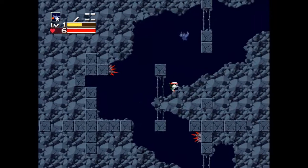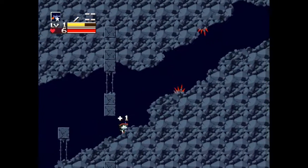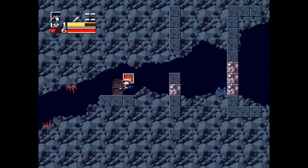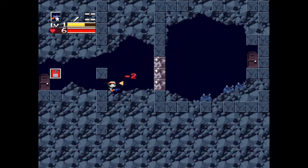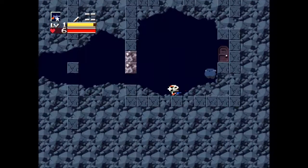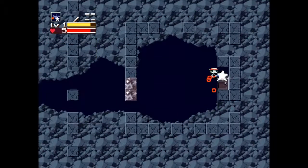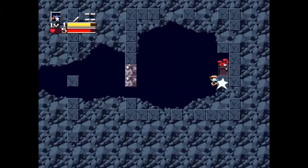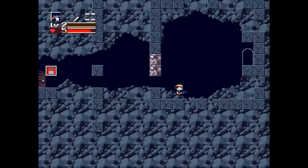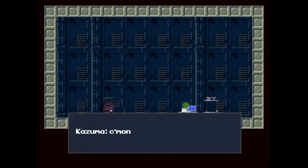These are health pickups obviously, like the heart — they give two health each. Now this one you don't want to walk right up to. It's a door, but it's actually a monster. I'm pretty sure it's the only one in the game you can see. Now the Polar Star is level 2 and it shoots two shots, doing two damage instead of one.